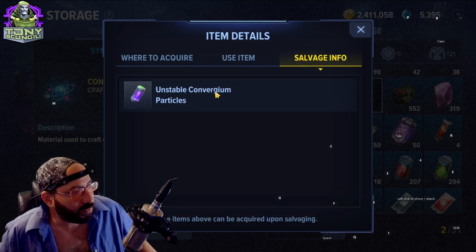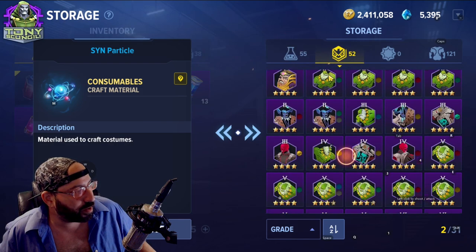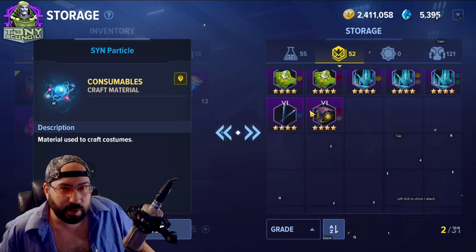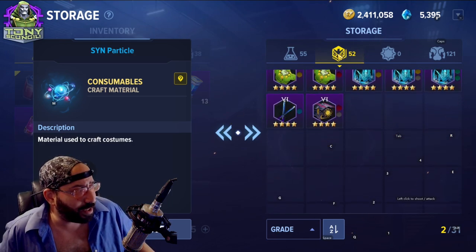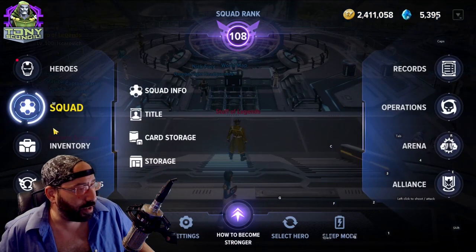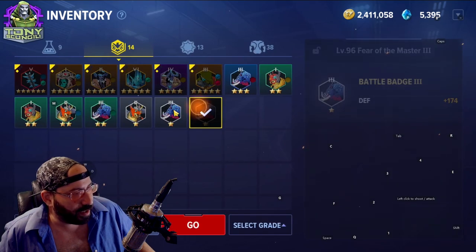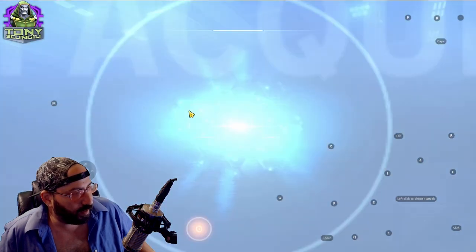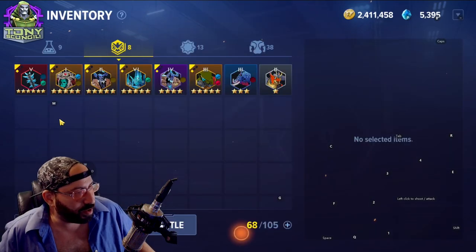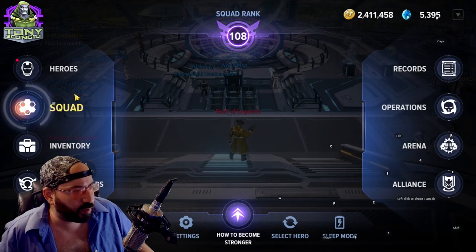Anytime you want to know where you get stuff or how to use it, the game tells you right there — including what you get for salvaging items. As you accrue more and more resources you'll ask what to do with them. Some of the white and green resources — especially battle badges and maybe even some cores — you can go ahead and dismantle. If you have battle badges you don't like, you can manually select or group select and click go; it'll convert them into a small amount of gold and unstable convergium particles.